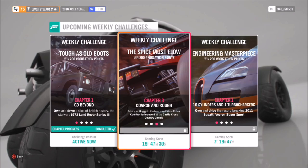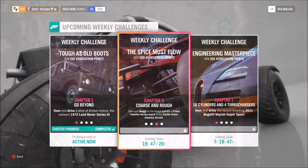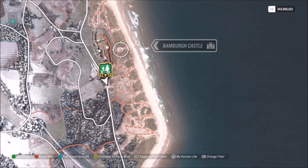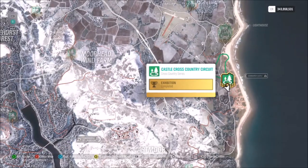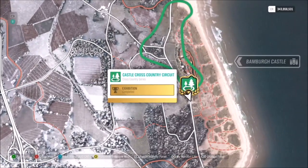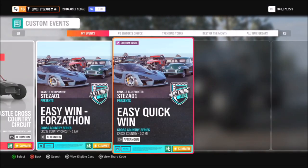The next challenge wants you to win a race at the Castle Cross Country Circuit. If you're at Bamber Castle doing your first challenge, you're lucky because this race is right next to it. I've created a race for everyone to use which will save a lot of time, so you don't have to do the full three-lap circuit race. Go to custom events and type in the share code for my race called Easy Quick Win.